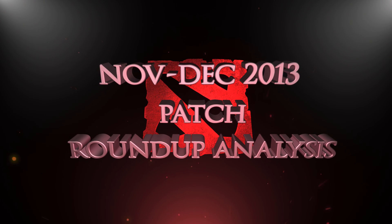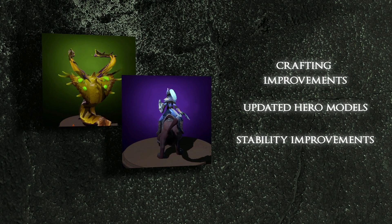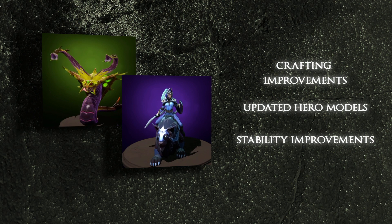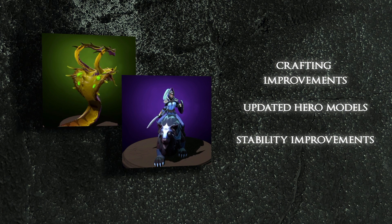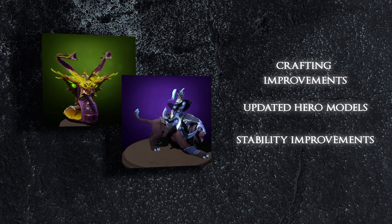Welcome. I am Xionos and this is my roundup analysis for the recent late November and early December patches in Dota 2. The recent series of patches followed a clear update scheme to improve the newly introduced item and crafting system as well as introducing updated hero models. Interestingly, no gameplay changes have been made since the massive 6.79 update.